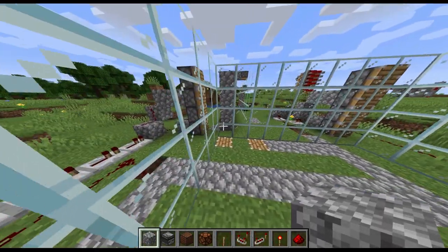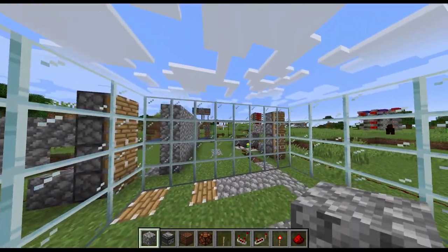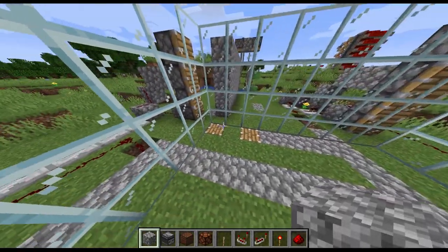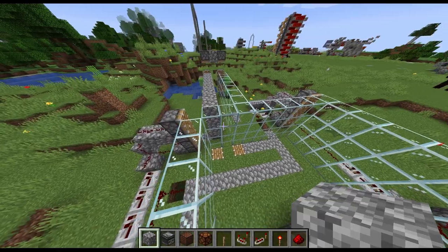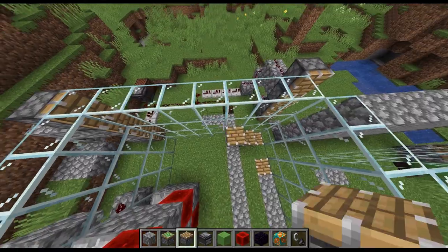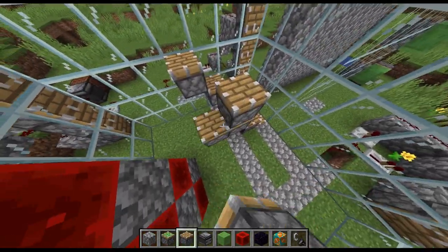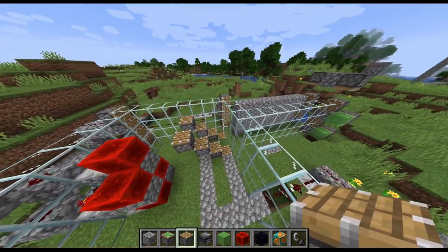If the write head was staggered diagonally like this, you could put a piston under each replacement so that you'd never have that problem. I've got an idea — there. It's not ideal, but it will work.